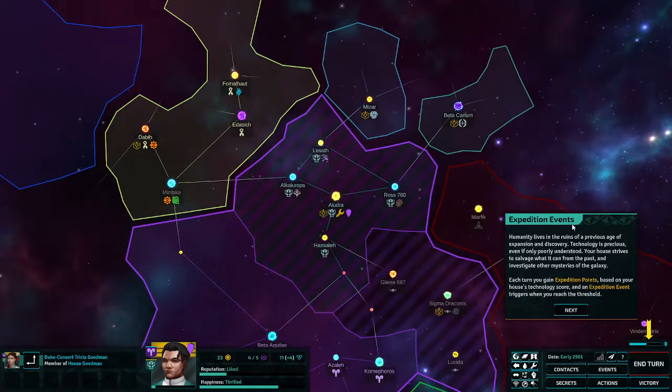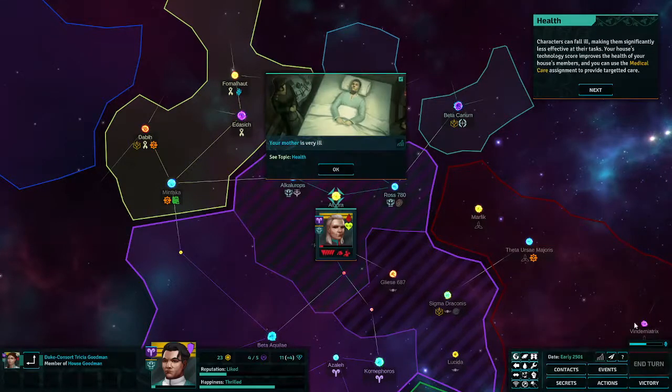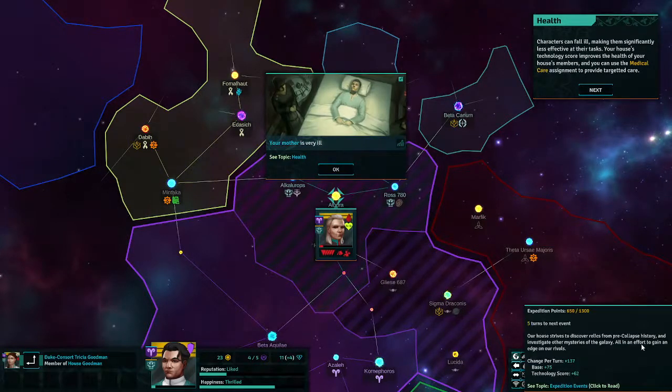Expeditions — humanity lives in the ruins of a previous age of expansion and discovery, salvaging what it can from the past. Each turn you gain expedition points based on your house's tech score. An expedition event triggers when you reach the threshold. I'm about halfway there.